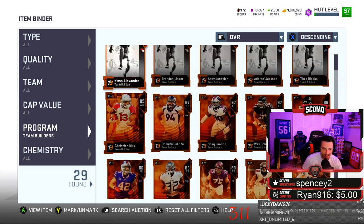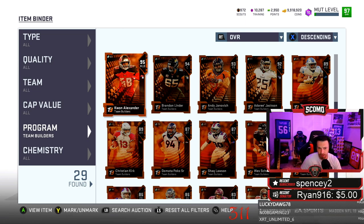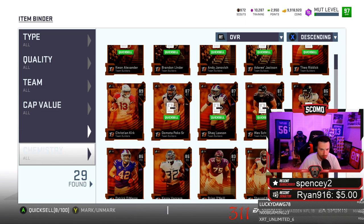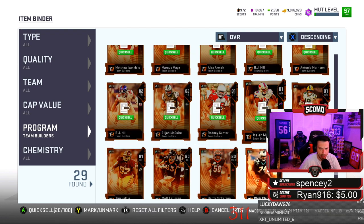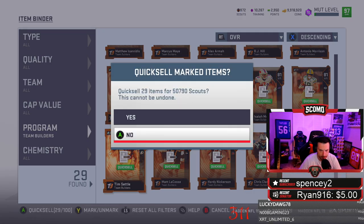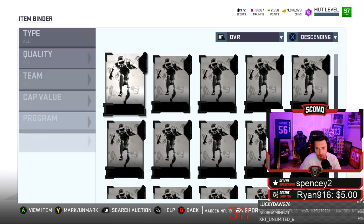I have 29 team builder cards right now. We quick sold a few and already got 4,000 scouts from that. If I took all of these from the bundle and everything that I ripped, I would have 50,790 scouts — 50,000 — and we'd be able to roll a few NATs. That's not bad. Let's see what we can get.